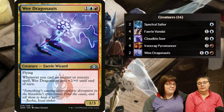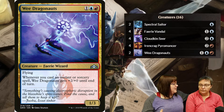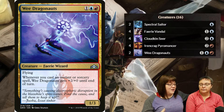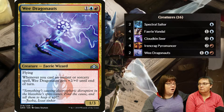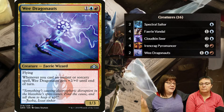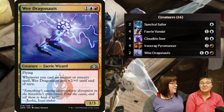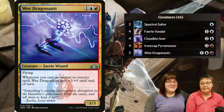My last creatures are two Wee Dragonauts - they're on-color, three-mana cost, and take advantage of casting instants and sorceries. If I don't have any of my 'Seconds Please' cards out, I'll just cast all my draw spells and draw my whole hand back. Then I swing for 20 because the Dragonauts get +2/+0 every time you cast an instant or sorcery - they're very dangerous.